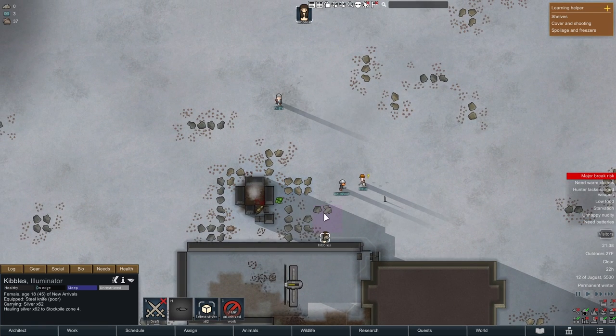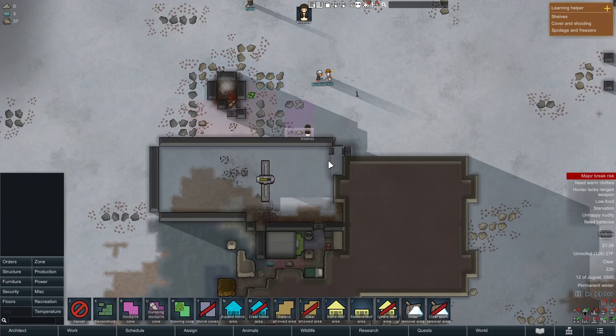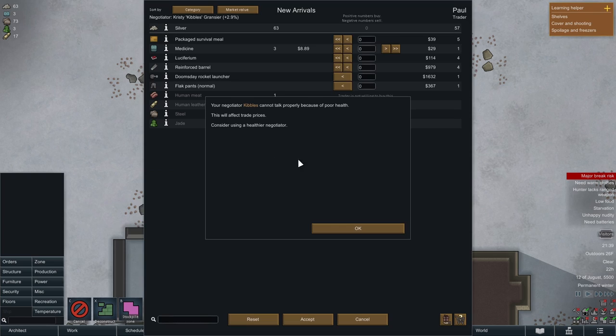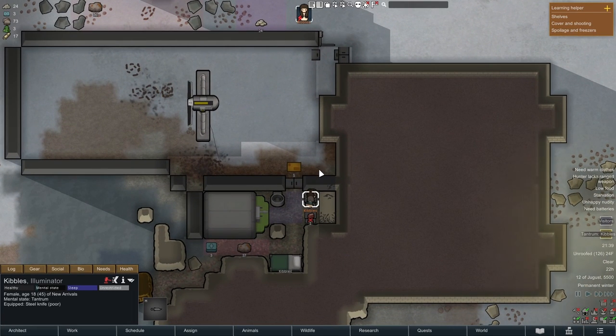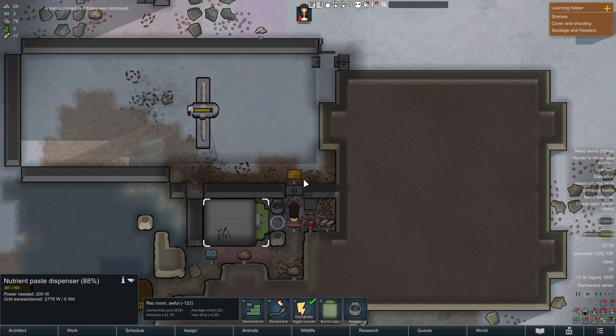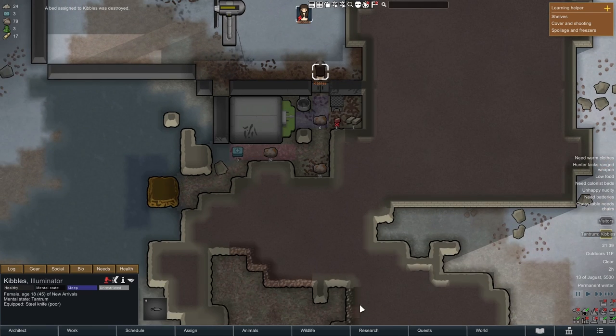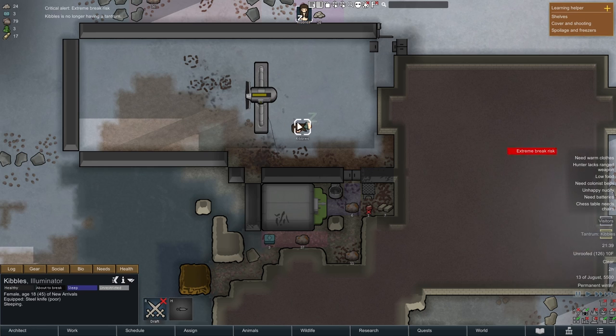I quickly mined some silver from the wall to get money, then went to the trader to buy food. They weren't interested in most of my stuff, so all I had was fresh silver and some medicine. I bought two packaged survival meals, selling medicine to afford them — a tough decision. I ate one immediately and then had a tantrum, losing so much time I couldn't mine more silver to buy additional meals. I lost my table, stool, and bed, but came out with a catharsis.